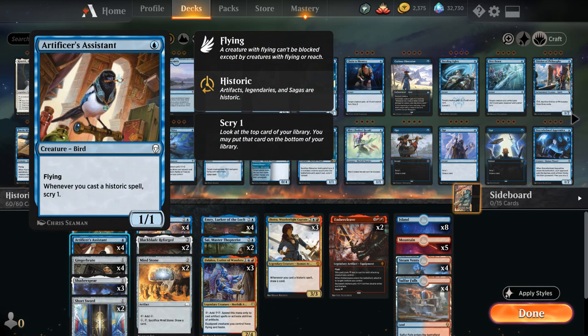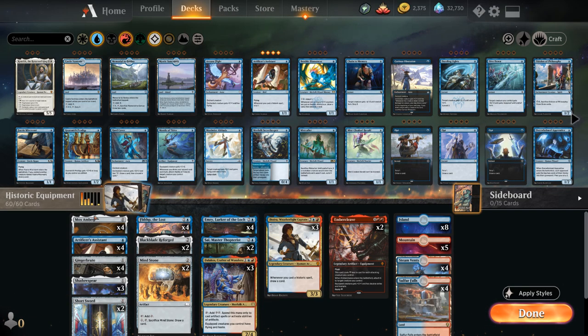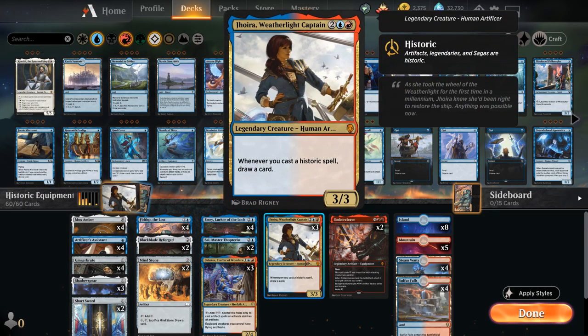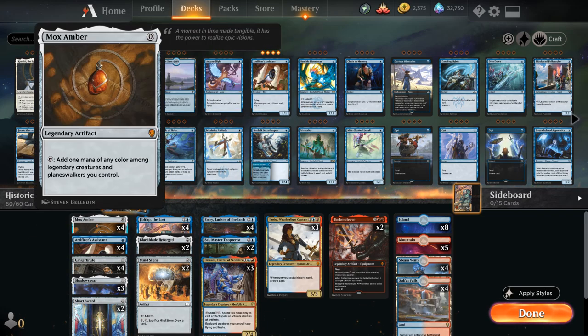This version is the historic build since every card outside of Artificer's Assistant is historic. Jorah, Weatherlight Captain is excellent here — four mana for a 3/3 legendary that draws a card whenever we cast a historic spell. Artificer's Assistant is a one-mana 1/1 blue flyer that scrys one whenever we cast a historic spell. Combining the two gives us a ton of card selection and card draw.